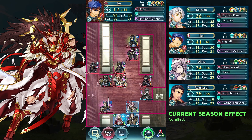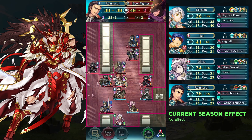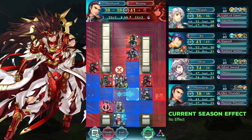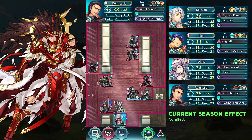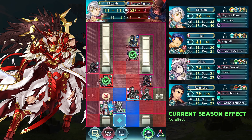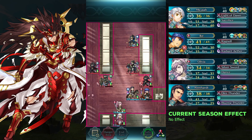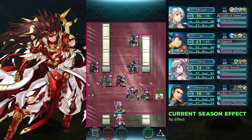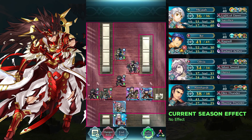Defeat the Bow Fighter and Ryoma with Wildheart. Defeat the Lance Fighter with Makaya. The 5th should attack Olivia right now.